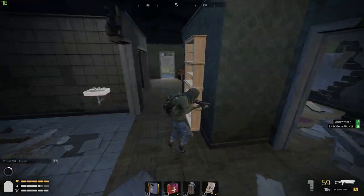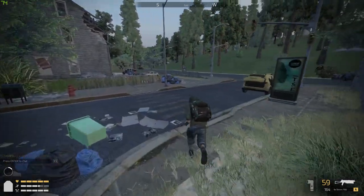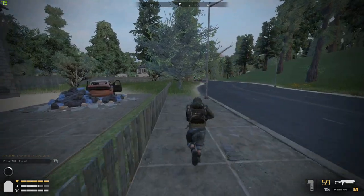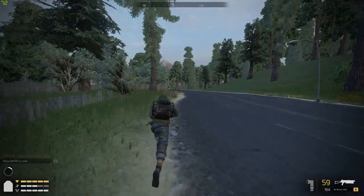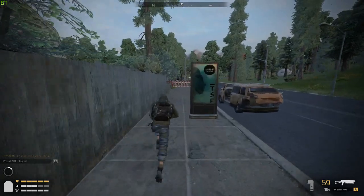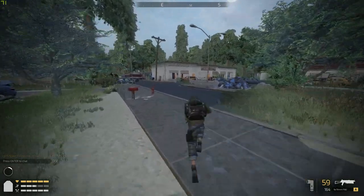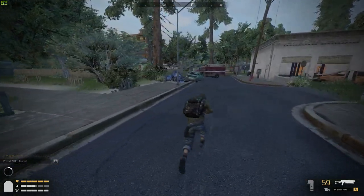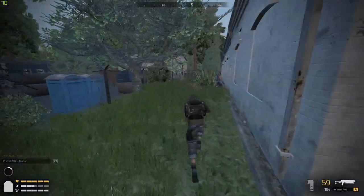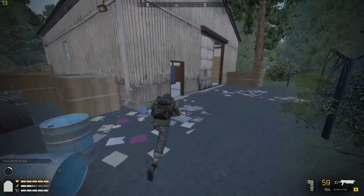The next one is in the warehouse. We're going to go out and head directly south. Take a left through this fence, keep going east, go around the back of this building, take a right — you can see the warehouse. Run in and it's directly in the center; you can jump on top of the water.